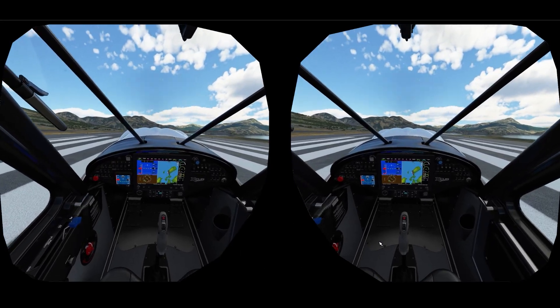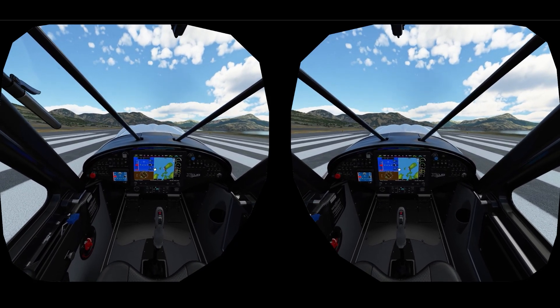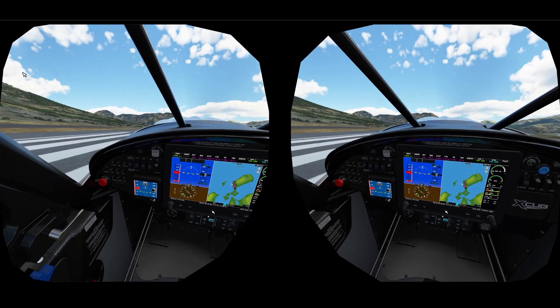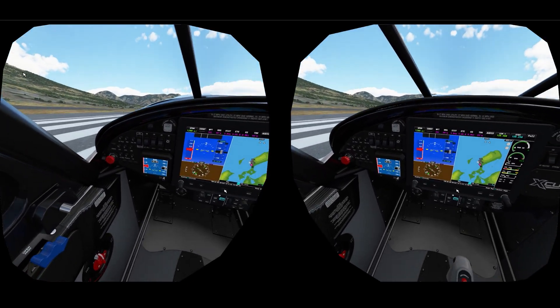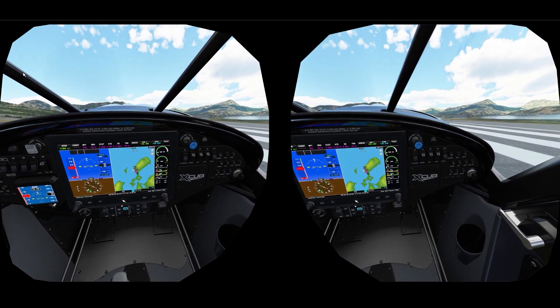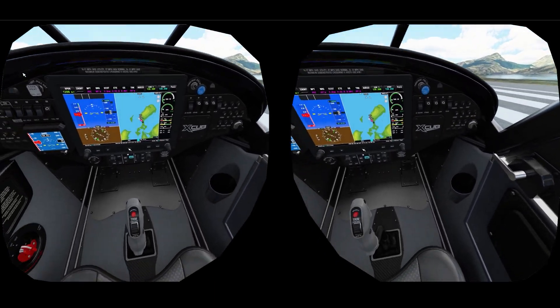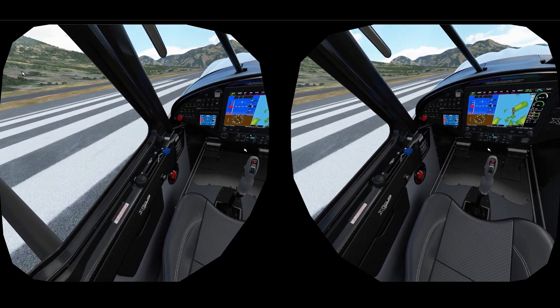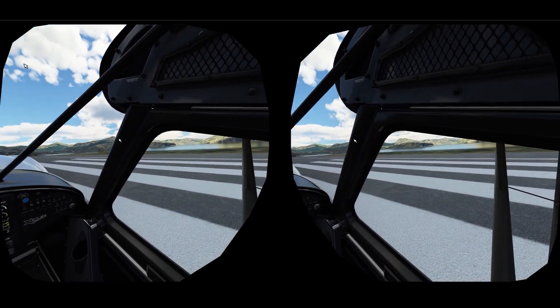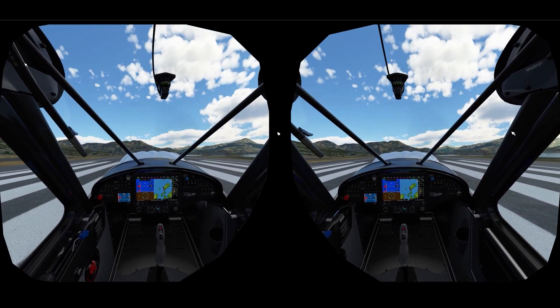Here we are in the cockpit of the Cub. I want to show you some close-ups of the instruments — you can see everything very clearly, you can read everything. You can read all the warning signs; all the tiny little text is readable now. It wasn't readable before but it is now. Remember, it looks much bigger when you're actually wearing the headset. This is just the 2D translation of what we see in the headset — it looks distorted and small, so please don't judge it just based on what I'm showing in this video.